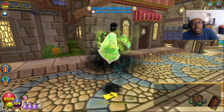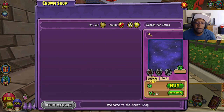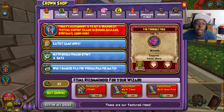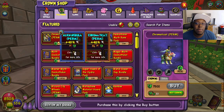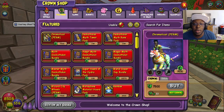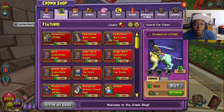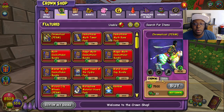We're back on the Wiz. I haven't played Wiz in a while. Let's check out the crown shop. We got a lot of stuff happening. So the Chroma Cat Permanent is at 7,500 crowns. I like how it sparkles — pretty cute. Yeah, that's actually a nice amount, so $7,500 right there off the bat.